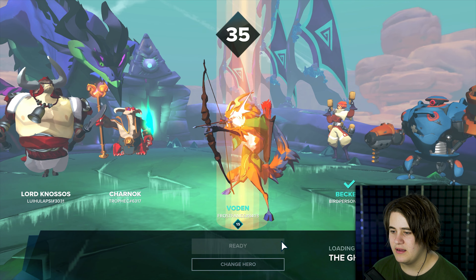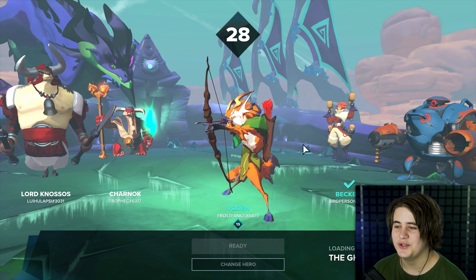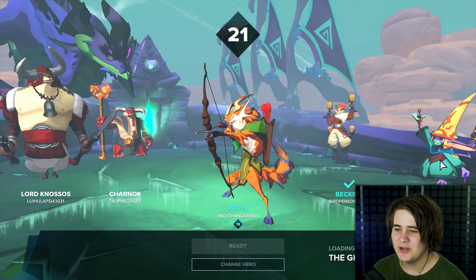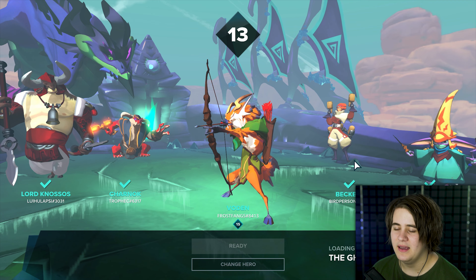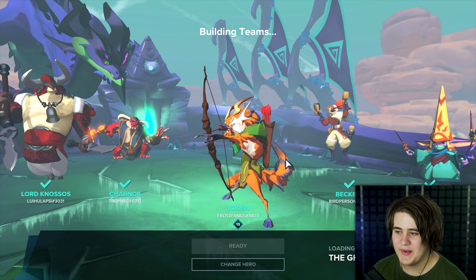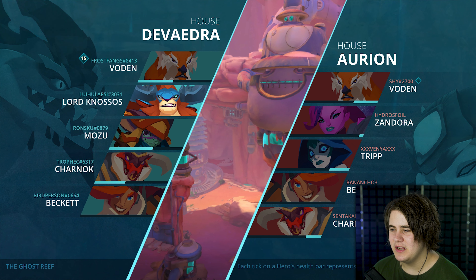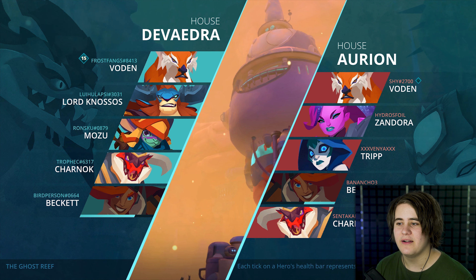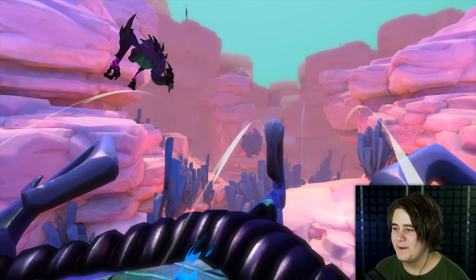Do I have a skin? No, I don't have a skin for Voden. Ghost Reef — one of my favorite maps actually. Every map I've played I kind of like; I haven't played a single game I didn't enjoy. So we've got a Beckett, HK, Lord Knossos, and Charnok on our team. Going against another Voden, Zandora, a Trip, another Beckett, and another Charnok. I think Beckett and Charnok are the starting characters you get when you first launch the game.